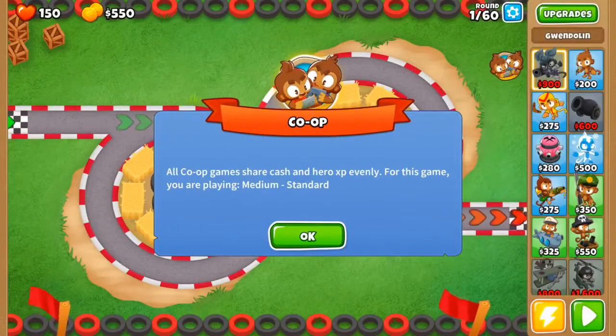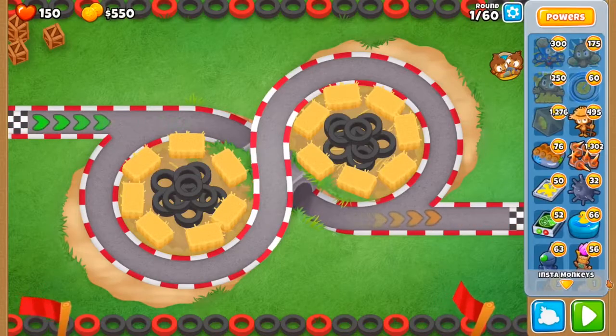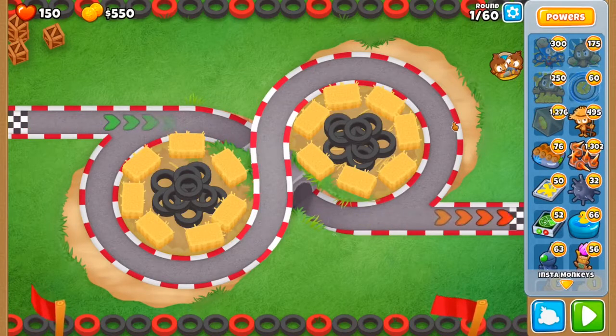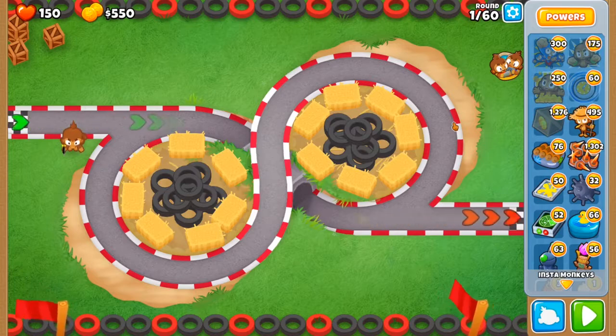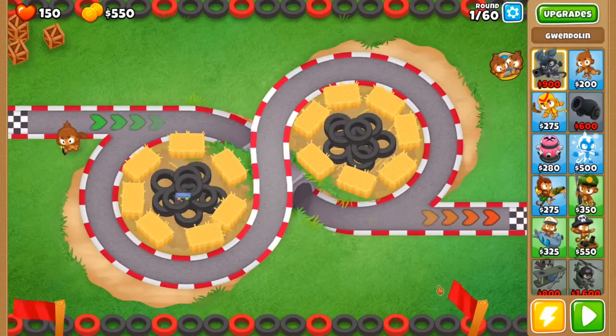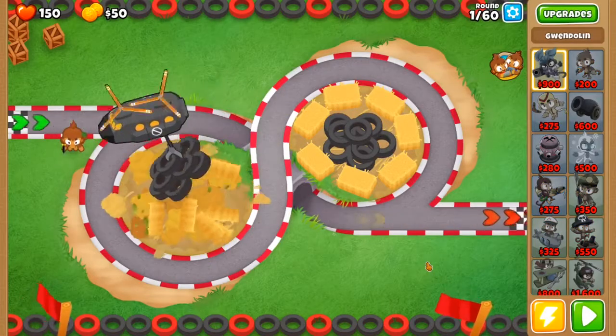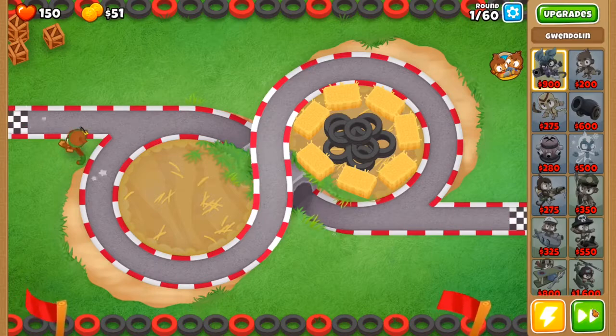Today we're doing no ability cooldown — so there are no cooldowns on abilities — and unlimited tier fives. The reason I'm doing unlimited tier fives is because I have 1,276 cash drops, so we're gonna use those and spam a bunch of tier fives. This doesn't apply for Matthew since he doesn't have the mods and he's on mobile, but it does apply for me.